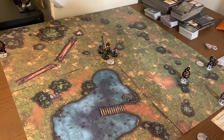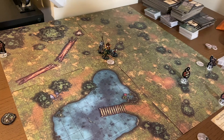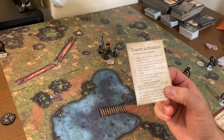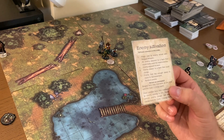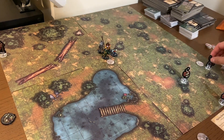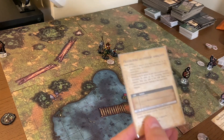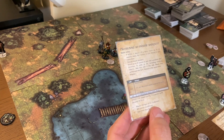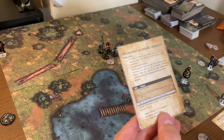To get started, we grab the initiative bag and draw a token. A black token means an enemy goes, a white token means a hero goes. First up is an enemy. We check the handy enemy activation card - we activate enemies in order. First up, activate a magic user or enemy armed with a ranged weapon who has not gone. Sure enough, we have an enemy with a ranged weapon - our guy with a short bow who has not gone, so he goes first. After checking who we're activating, we look at the behavior card for a humanoid with a missile weapon.